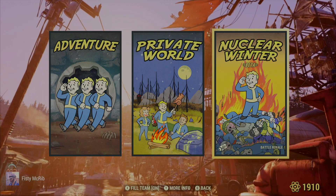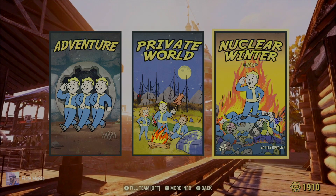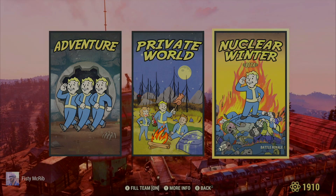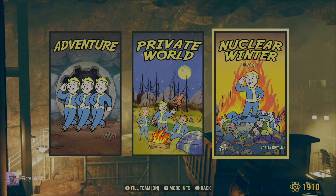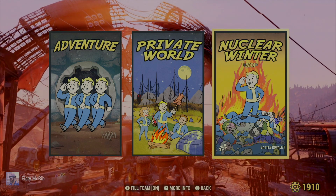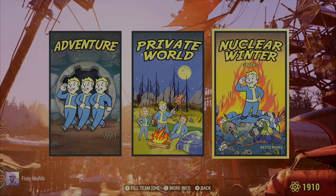If you already know how this works, this might seem like a pretty elementary thing, but there are a lot of people just trying Nuclear Winter for the first time, and a lot of people who just haven't been able to sort things like this out because we have such a limited time to configure perks before a match. That limited time even made recording footage for this video frustrating. Honestly, a menu we could go to to configure this stuff, look at our stats, see where we're at with rewards and rank — all that would be great, but that's probably another conversation.